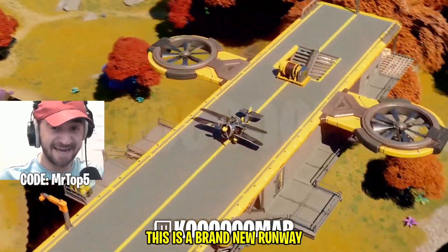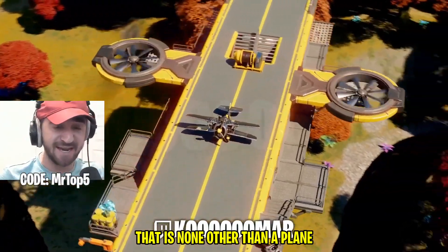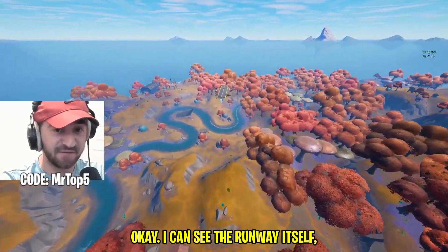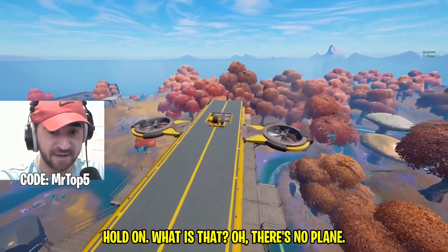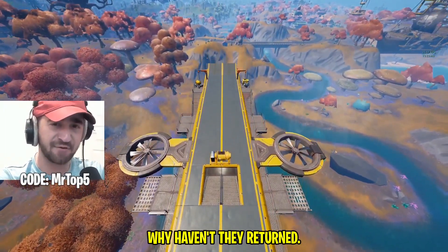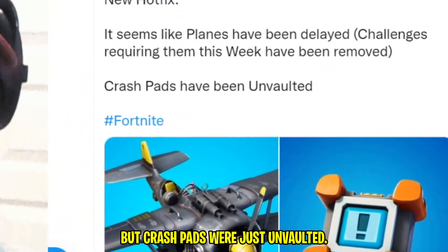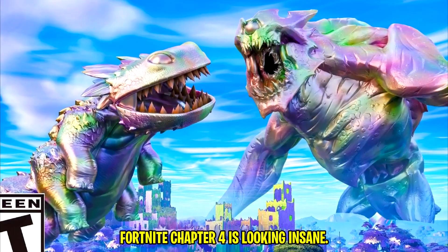There's a brand new runway location in Fortnite, and on top of it you can see a plane — planes are set to be returning to the game. Let's drop down to that location. I can see the runway but there's no plane. I literally thought planes were back. It seems like planes have been delayed — challenges requiring them this week have been removed, but crash pads were just unvaulted. Who knows what Fortnite is planning? Fortnite Chapter 4 is looking insane.